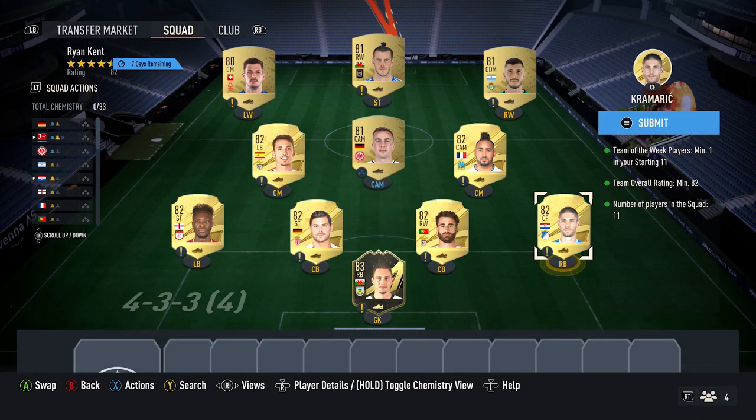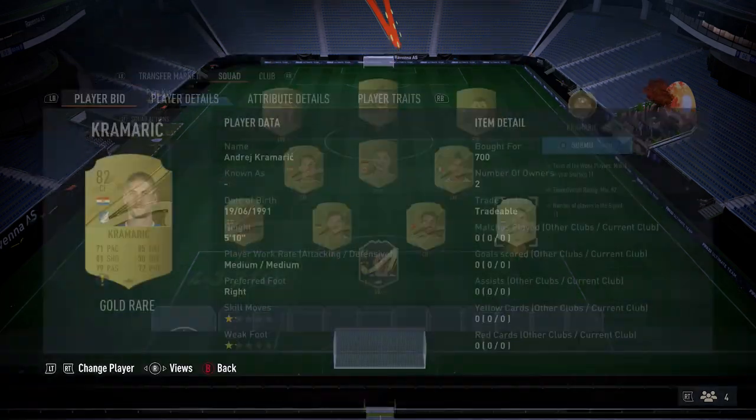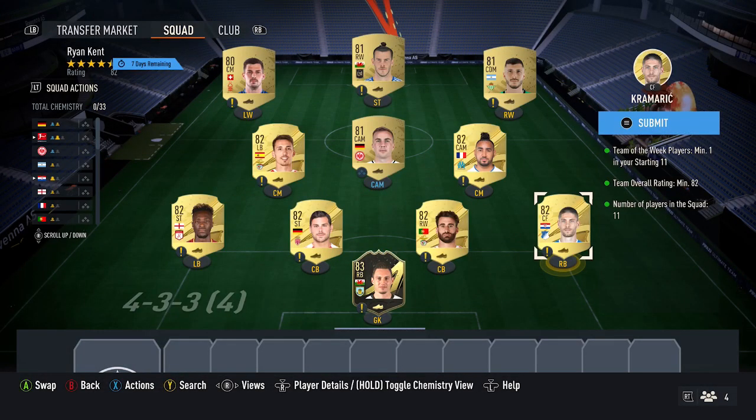Next up, you want to pick up six 82-rated cards. 82s currently cost 700 coins. So for mine: Cramridge, Rafa, Volund, Abraham, Grimaldo, and also Pai.